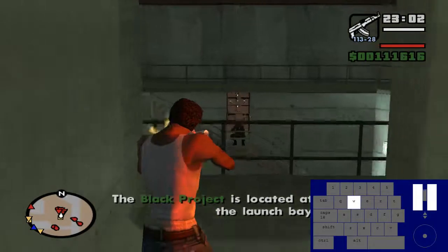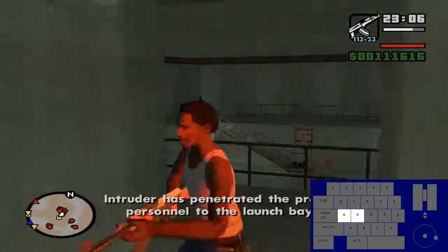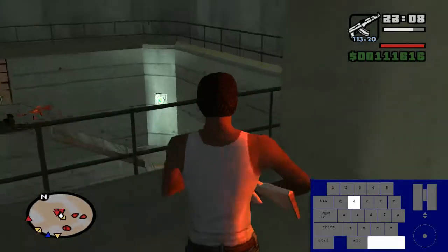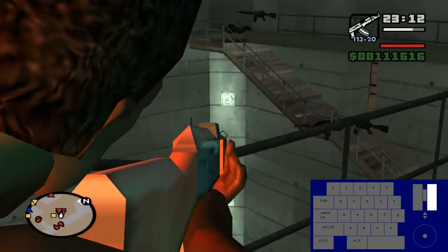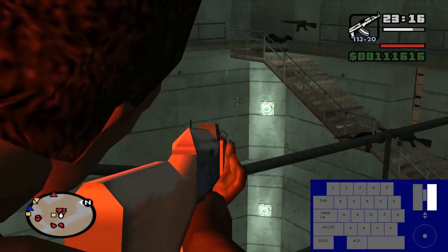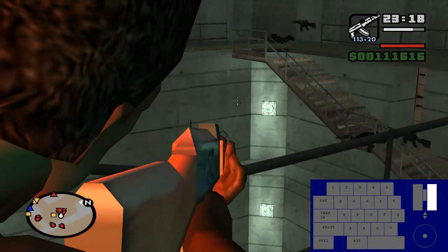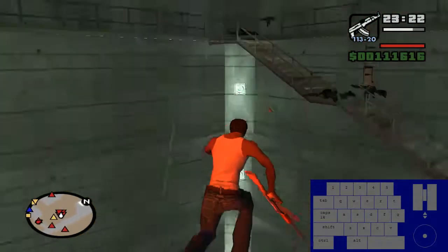I'm going to show you how to consistently do the YOLO jump down the stairs into the jetpack. You want to walk into this corner and then look across from you and you'll see this like stain on the wall. You want to put the edge of that stain on the right edge of your aim circle and then just hit jump. That's pretty consistent for me — hopefully it works for you too. My resolution is definitely not what yours is.